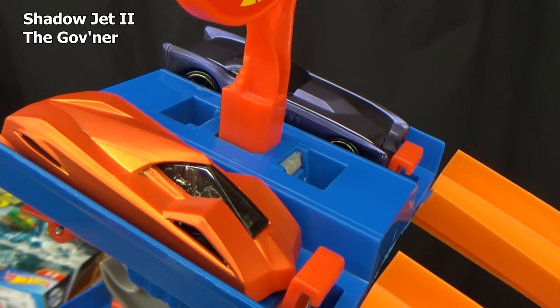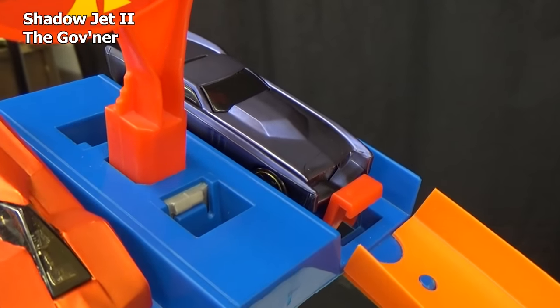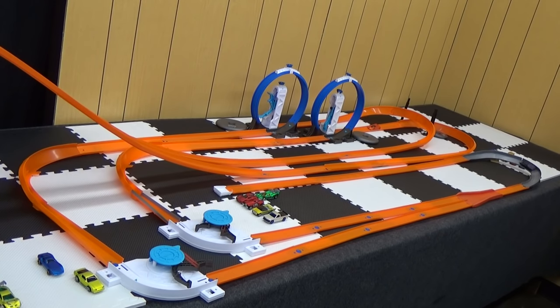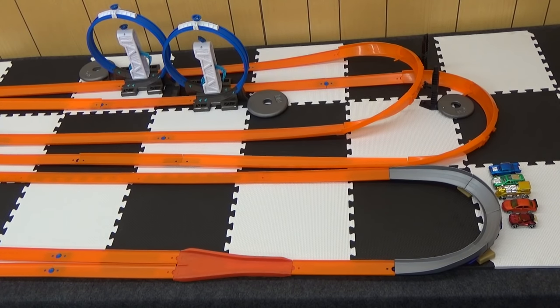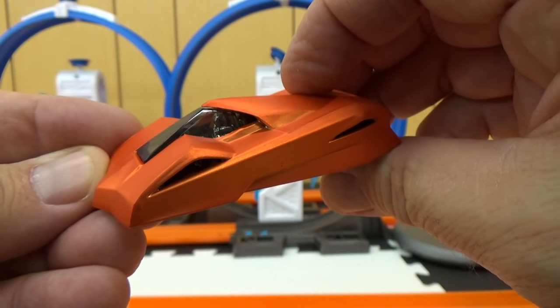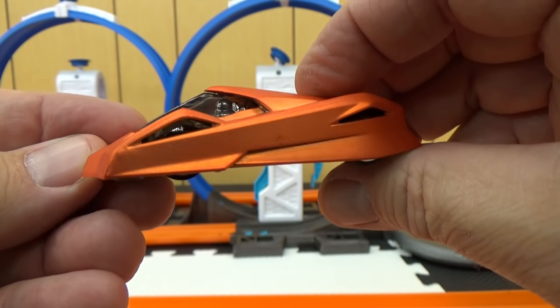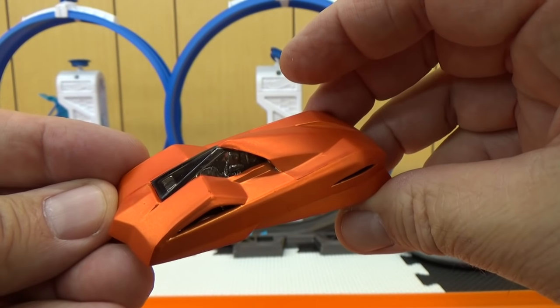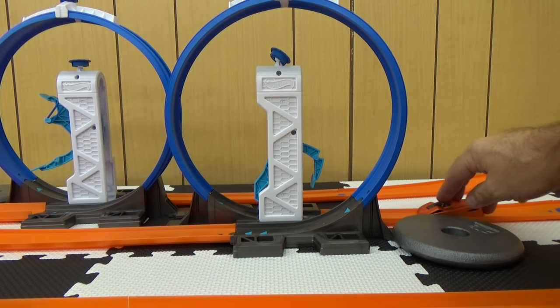It's Shadow Jet 2 up against the Governor. Set, go! Shadow Jet 2 probably wasn't going to make the loop anyway, but it didn't even do well in the curve. The Governor's ready to race again just like Spinebuster. Shadow Jet 2 might not even have made it through the loop because it's very low profile. Let's go ahead and give it a chance. Set, go!